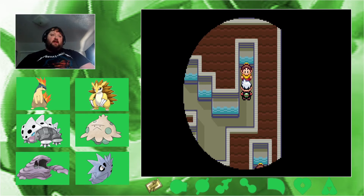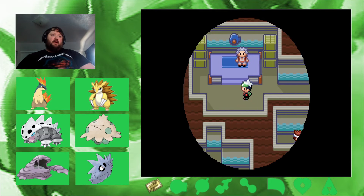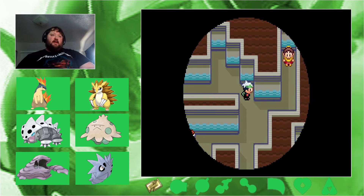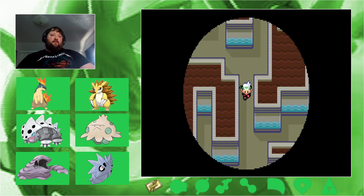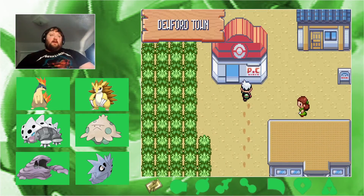Another trainer — wait, I already fought them. Looks like I'm at the gym leader already. We'll go back and heal and then take on Brawley. All right, here we go — I think I'm ready for him. I've got a good team.